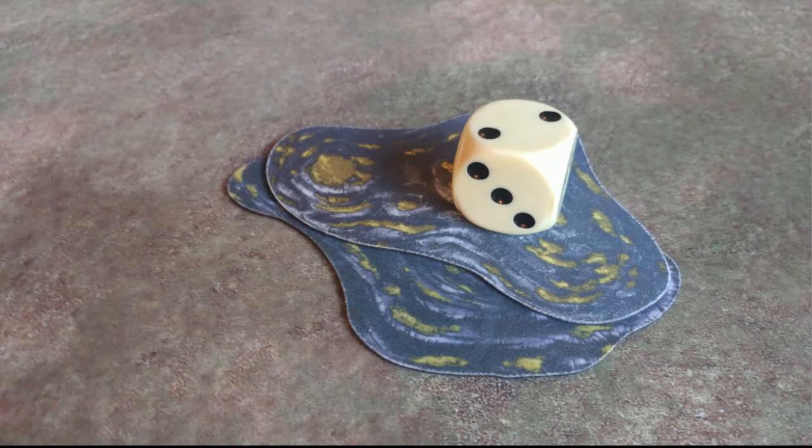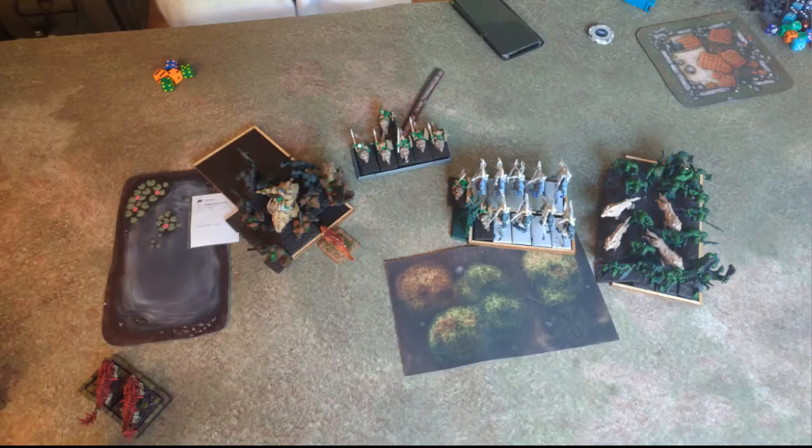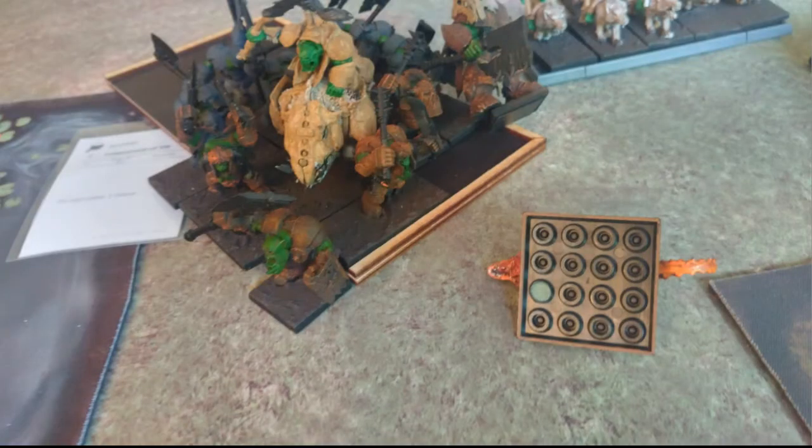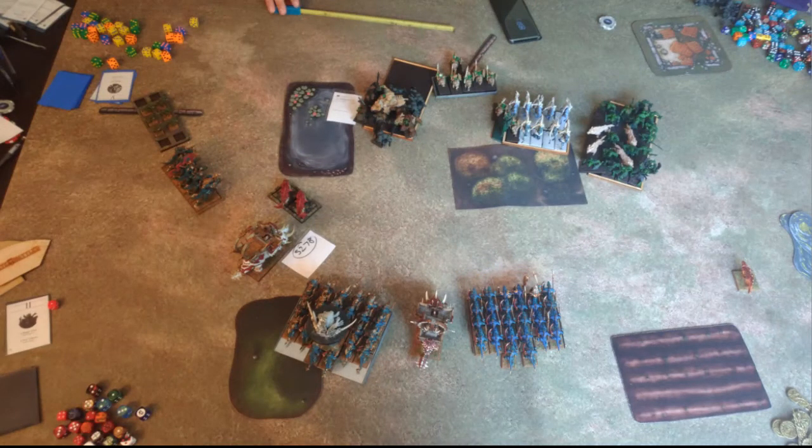There was no combat, so we went into the bottom of turn two. Mike charged the Salamander to get it out of the way and moved everybody up, getting his Mage Bunker out of danger since the Raptors and Spearbacks would have made a nightmare for him. He moved his Feral Orcs far up the right flank and got the Boar Boys to the tip of the forest. In magic, he got a Twisted Effigy off on my Giant Bow, which had been doing damage to his Iron Orcs. In combat, he completely annihilated the Salamander. He got the Iron Orcs into position, ready to take a charge.